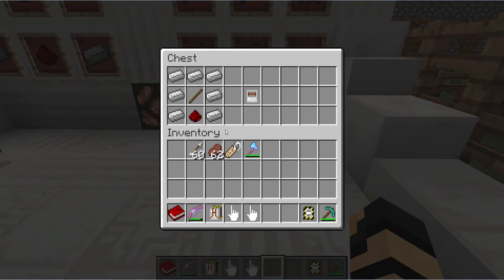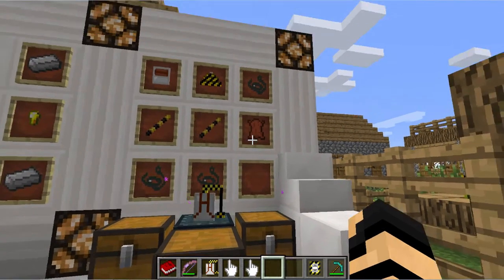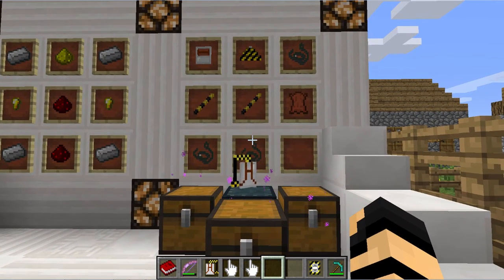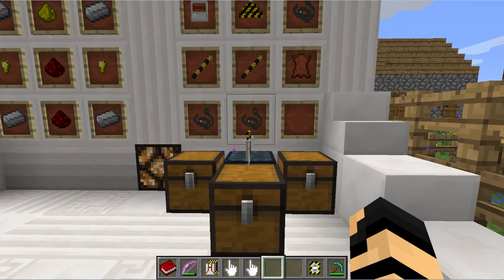Last but not least, a pants-shaped arrangement of iron ingots, plus a stick and redstone, will get you the engine. Put all those together in a crafting table like so — I believe it may be movable, so it doesn't have to be exactly like this — and that will get you the Crane Backpack.